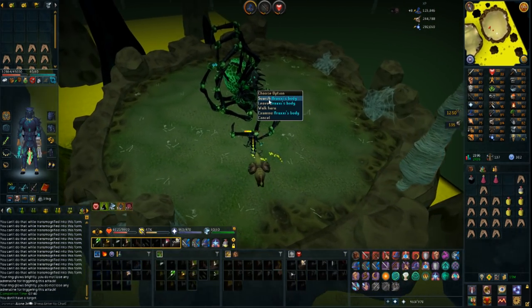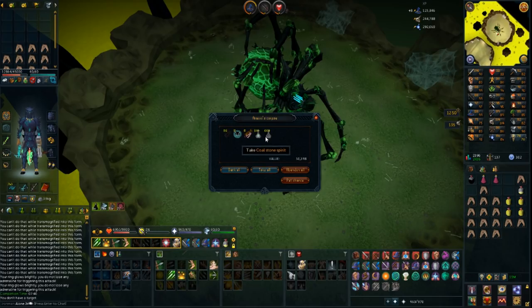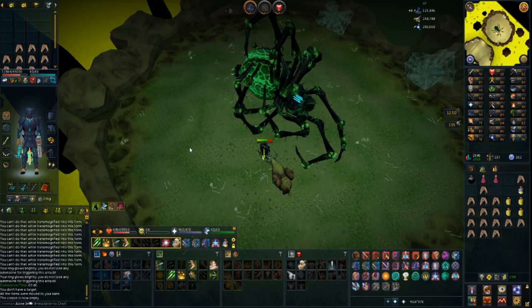Let's get some good loot for the first drop. Search Araxor and get... Stone Spirits - that is like the worst drop you can possibly get, but pretty good charms anyways.